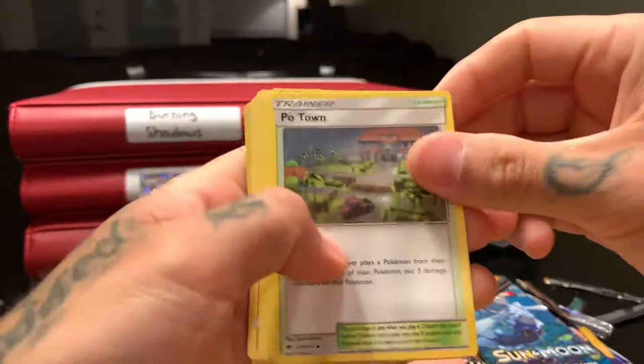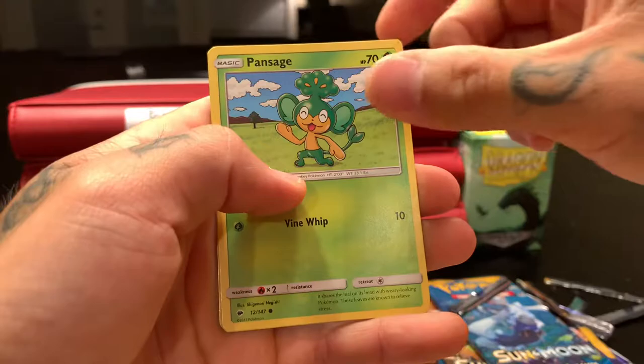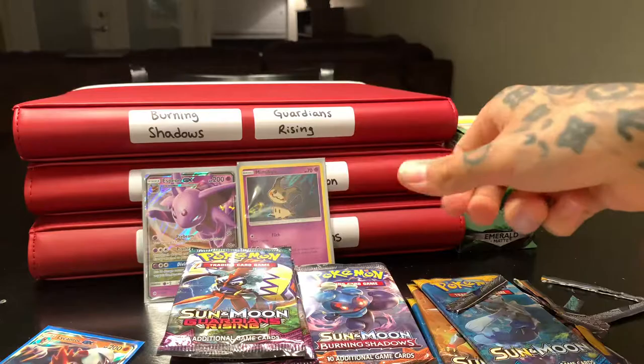Dark — there's that lightning. Potown, Weakness Policy, Heatmor, Pampour, Pikachu — everybody's favorite — Krokorok, Pansage, Stufful, Tangela, Tangela — reverse holo, and Persian — non-holographic.